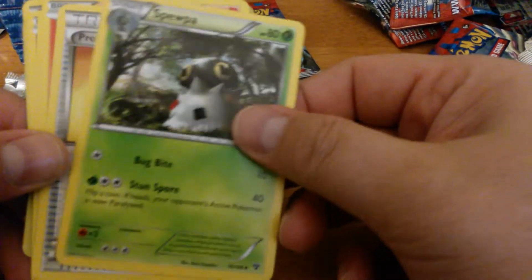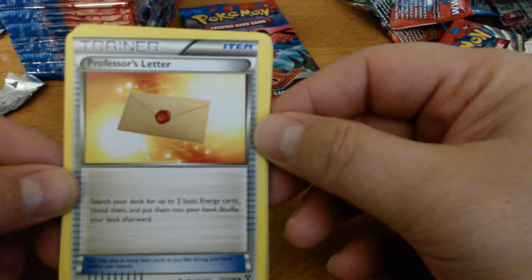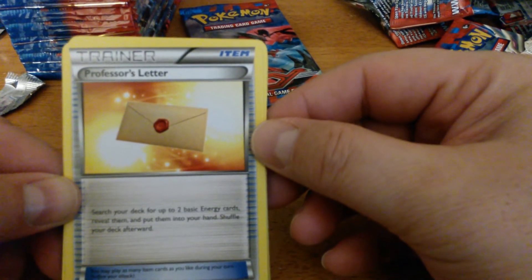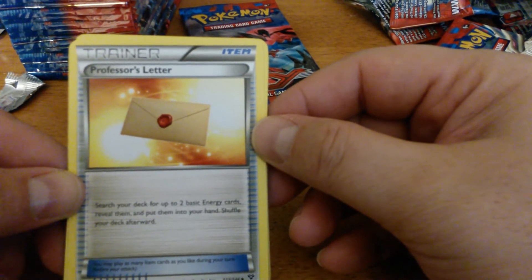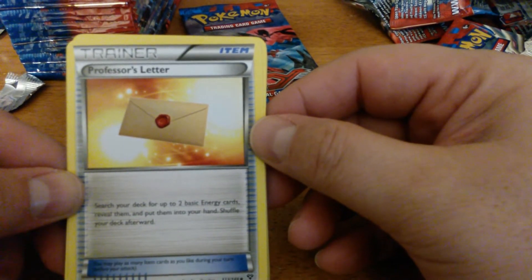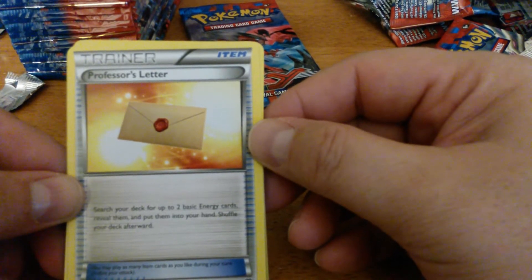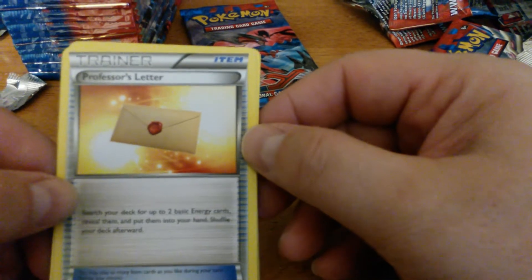Evo Soda, Spewpa, and Professor's Letter. This is actually a very difficult uncommon to find — I opened my Judge Box and there were no Professor's Letters in that box. So this is going to replace Energy Search: search your deck for up to two Basic Energy cards, reveal them, put them into your hand, and then shuffle your deck.